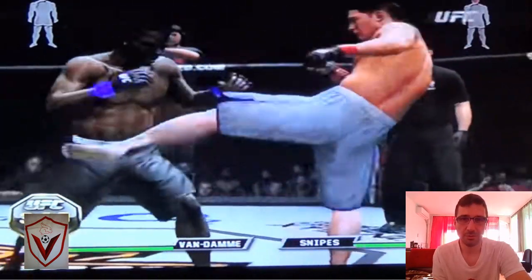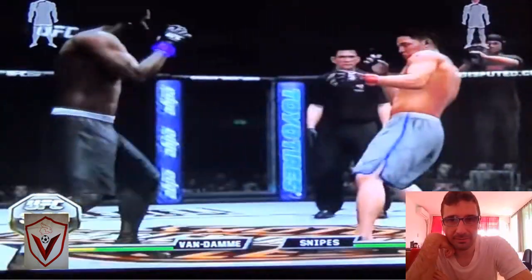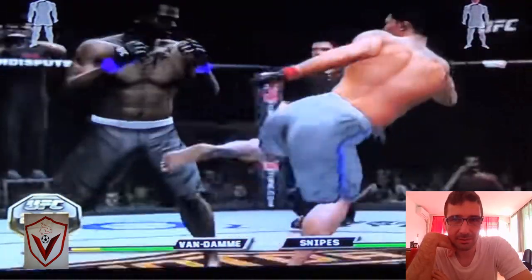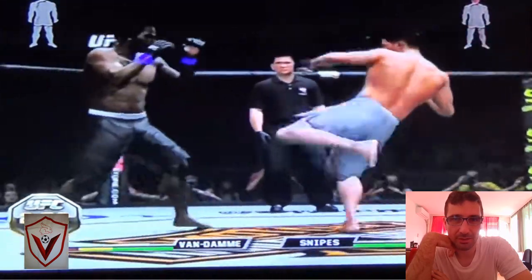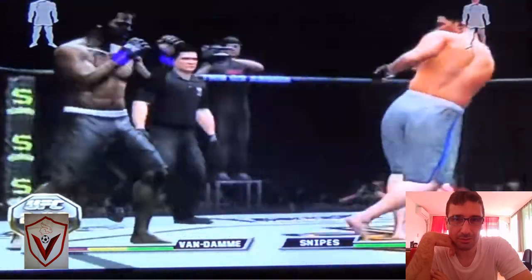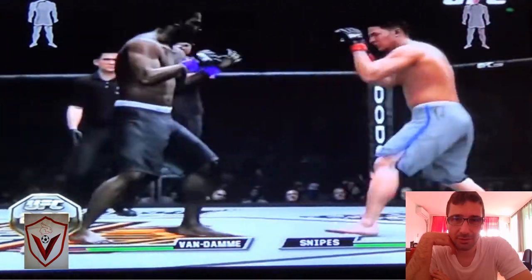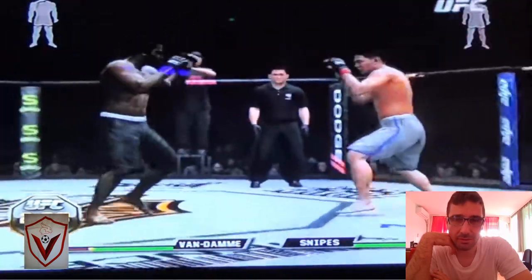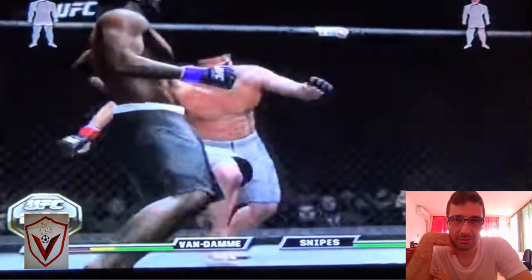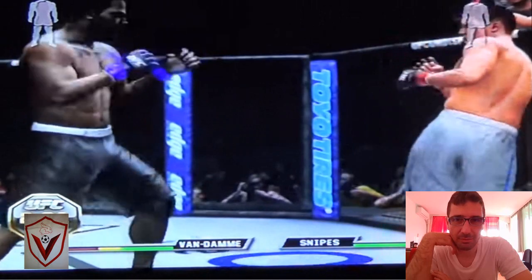Head kick missed. More punches by Van Damme. The big kick. Fly knee attempt. Middle kick to the body. Axe kick missed by Wesley Snipes. Side kick blocked. Side kick blocked again. Spinning heel kick blocked. So far Van Damme throwing a lot of kicks. Snipes is throwing some violent punches to the body. Van Damme is wasting a lot of energy on this.